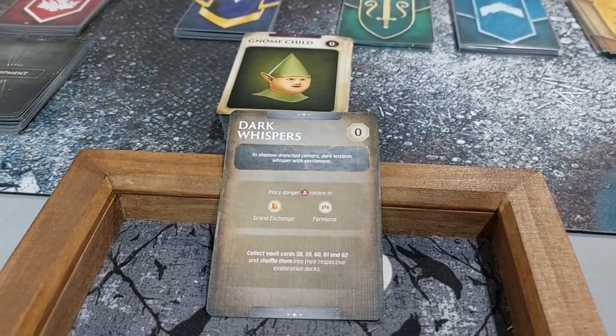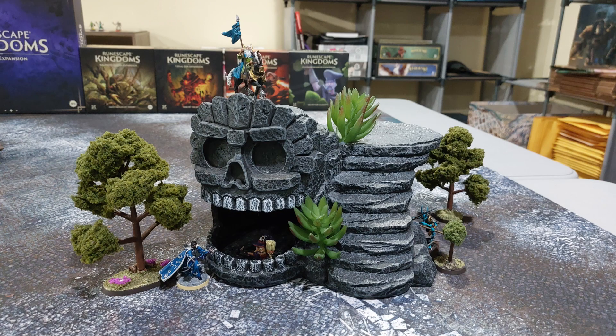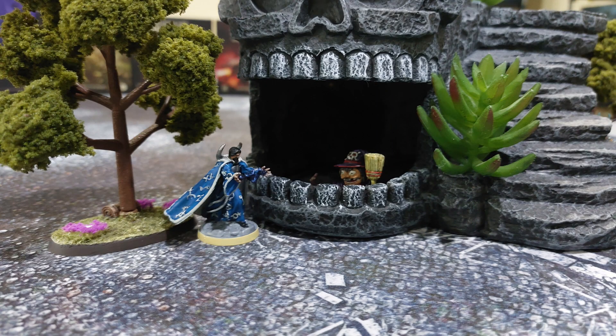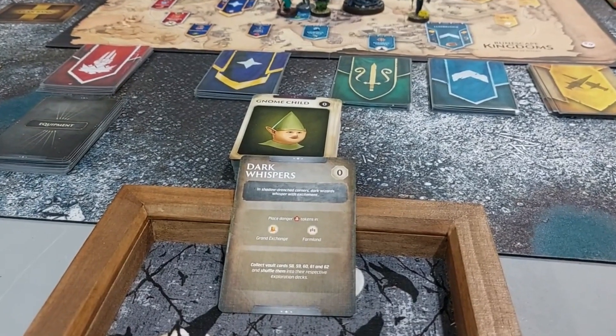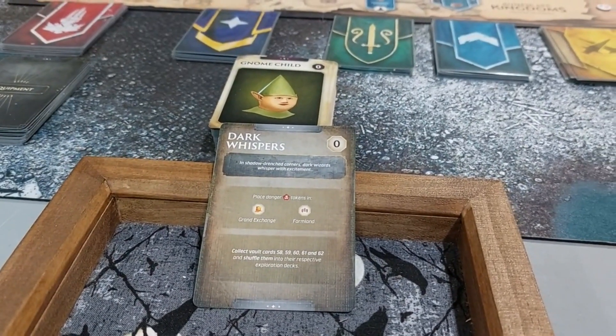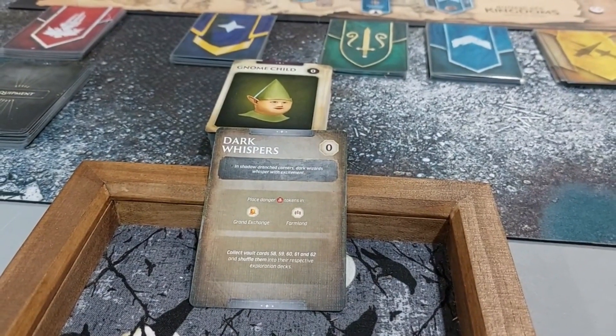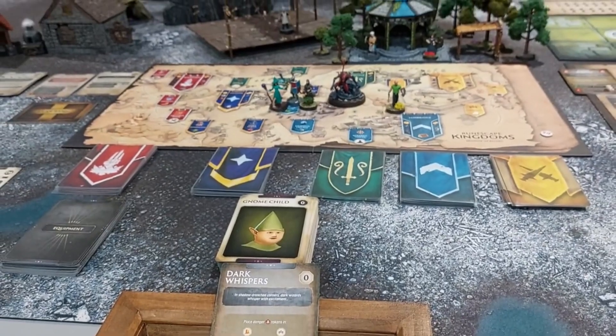We set up for the first escalation card, which is Dark Whispers. In shadow-drenched corners, dark wizards whisper with excitement. We place danger tokens in the Grand Exchange and Farmland, and collect vault cards 58, 59, 60, 61, and 62, and shuffle them into their respective exploration decks.